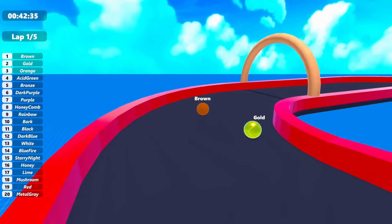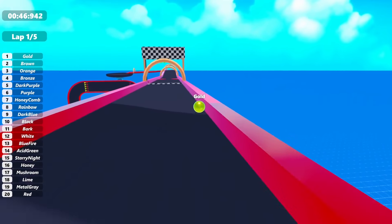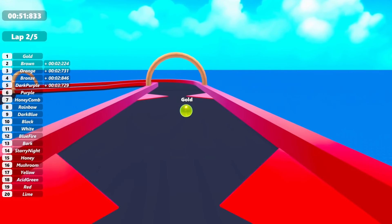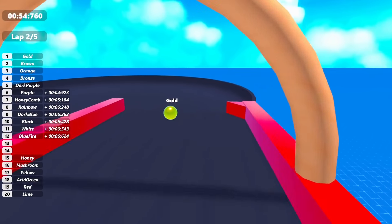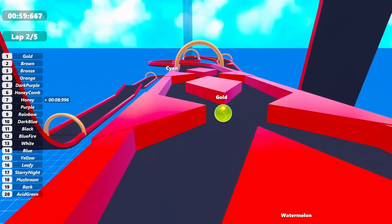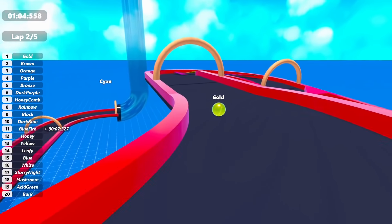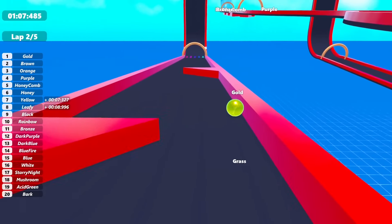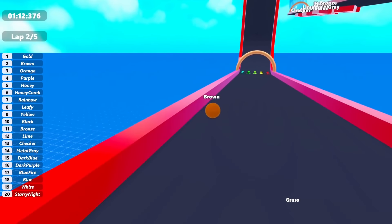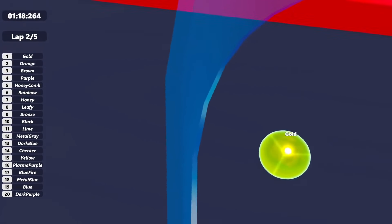Brown is now in the lead going through the snake area. Gold jumps out in front as well — this is a race! So much has already happened. On the side you can see who is in what position. It looks like we've lost Cyan too. Brown is behind Cyan — will Brown be able to catch up? We are only on lap two, so anything could happen.